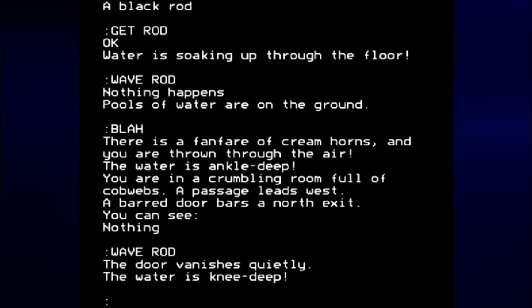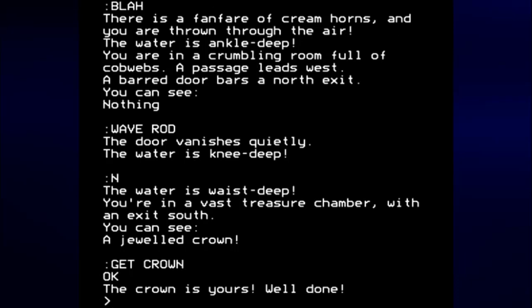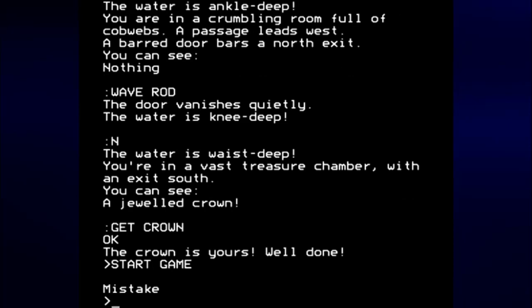The water is knee deep. The barred door was to the north. Let's see what happens if we go north from here. The water is waist deep. You're in a vast treasure chamber with an exit south. You can see a jeweled crown. Let's get the crown. The crown is yours — well done! Then we just get kicked back to the OS prompt.